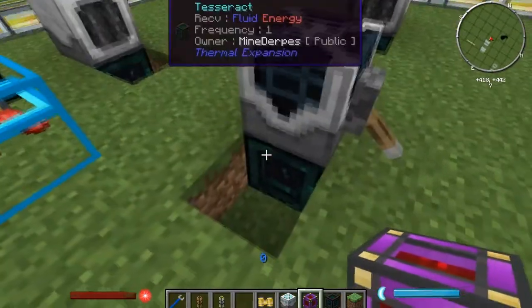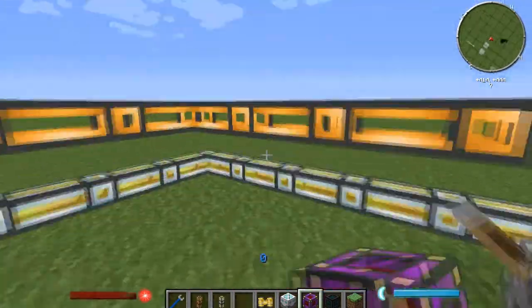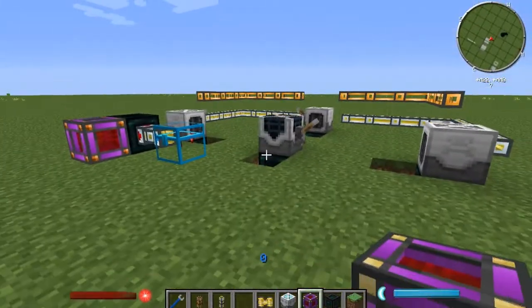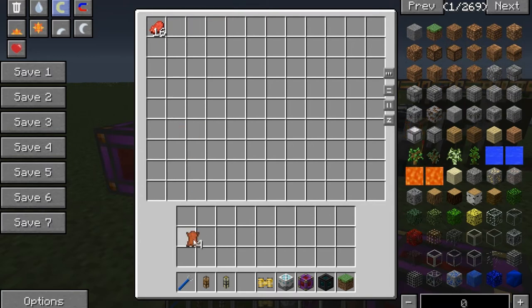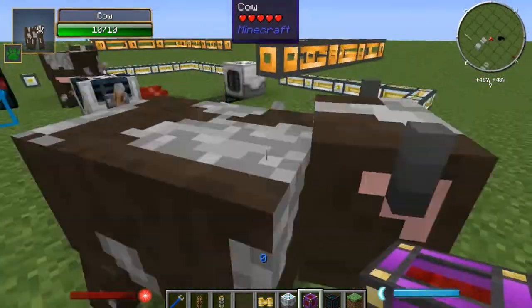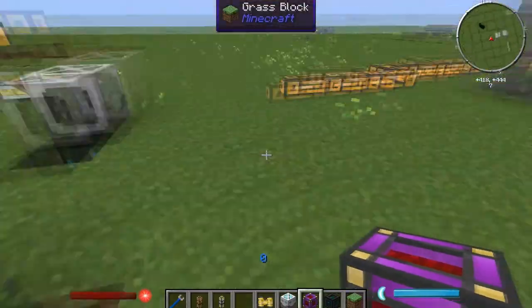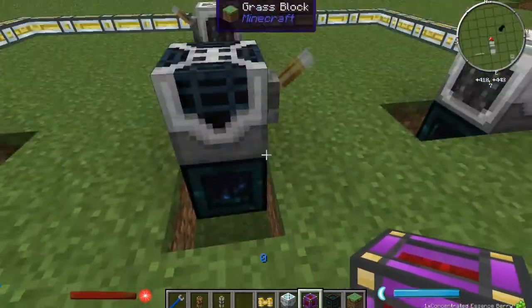Now those are all active and everything's active — nothing is physically connected — just to prove that tesseracts work as intended. So I flip it on. We have 16 and 4 — just so you have an idea of what we had before. Things are dying. These grinders work in a 5x5 area so some may escape if not fully enclosed. Look — items are coming in, it's staying full, it's powered. 7 and 3 — proof that it's working. So that's how you can also do it remotely.